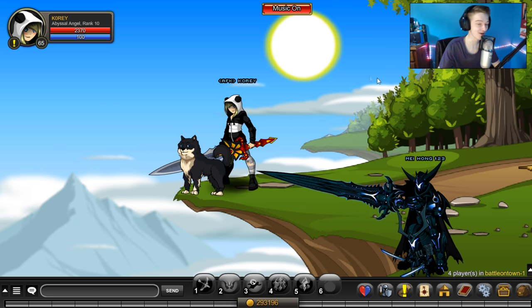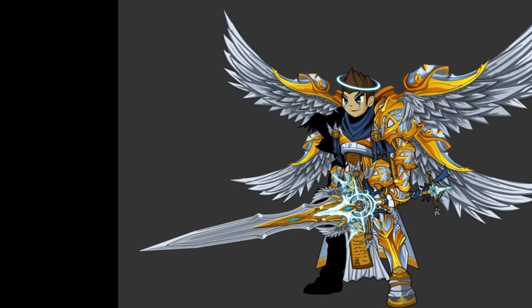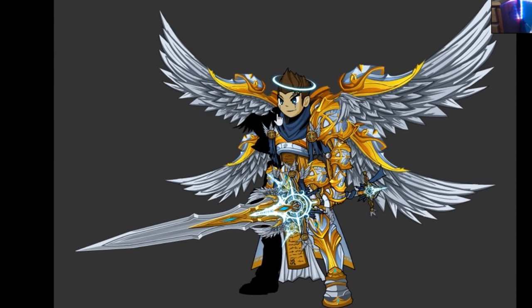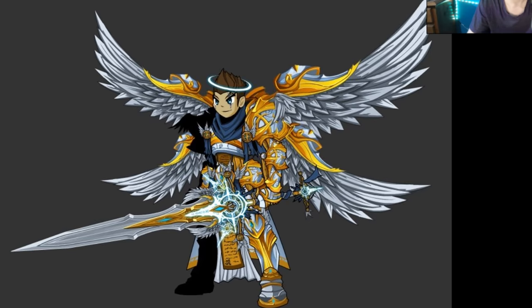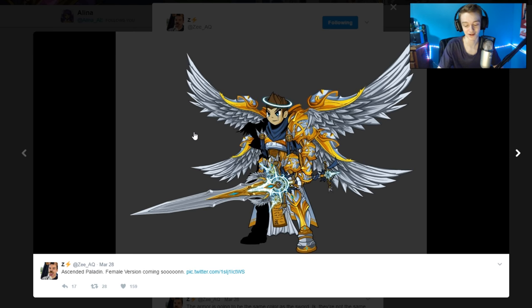Back to the world of 2D — we have Z coming out with a brand new set. It just looks awesome. And the blade — that blade, the detail — everything in this just looks insane. It's called the Ascended Paladin. Very nice. I can't wait for this to be in-game; it looks very sick. I want this blade — it just looks nutty. Very nice-looking set from Z. That'll probably be coming out in a future release.